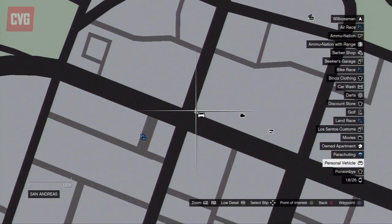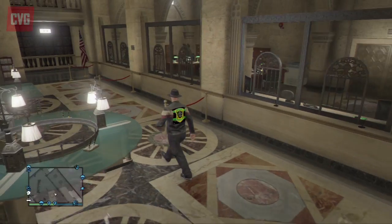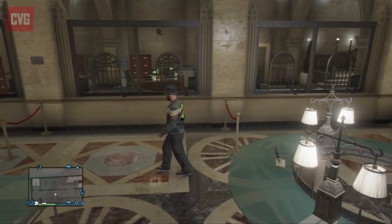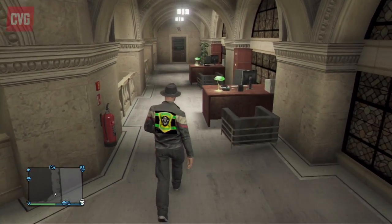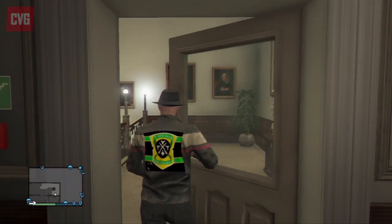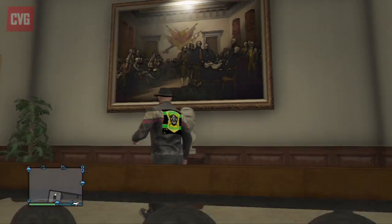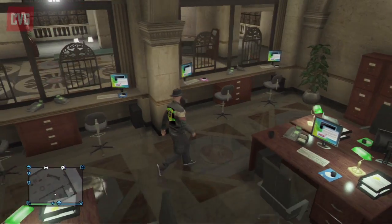You can find this bank in the northern part of Los Santos, marked here on the map, and once you go inside you can see that it's all decked out much like you'd expect a bank to be. You can also visit this in single player, but the difference is when you come online, this door here is open and you're allowed to get behind the cashier desks and to where the vault is kept.